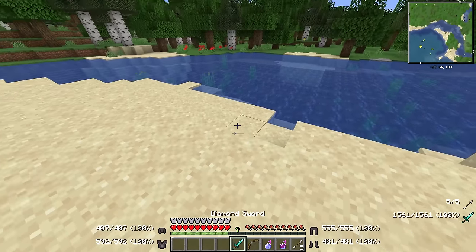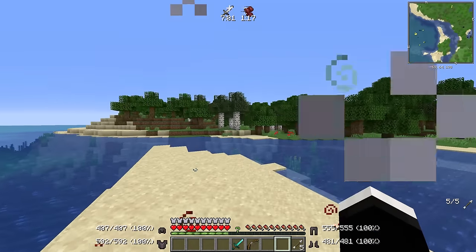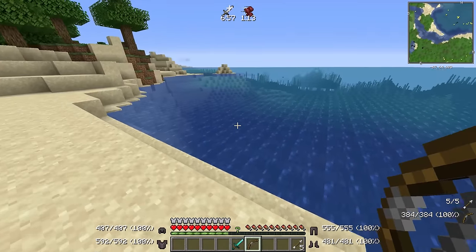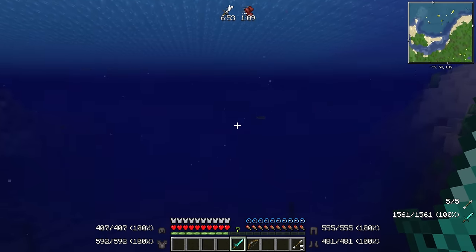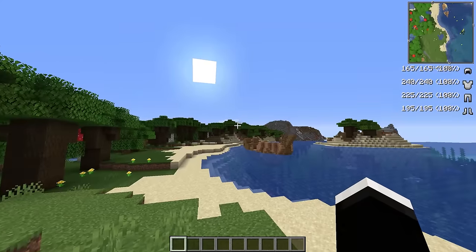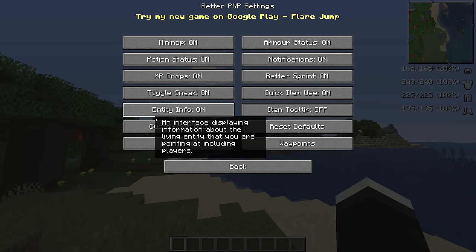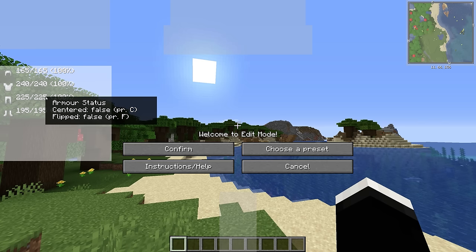The first mod I have for you guys today is the Better PvP mod. This mod for quite some time has been one of the best mods out there that just adds pretty much all the features you'll need for PvP. The mod gives you a minimap, status indicators, and really a bunch of other features that you will find tremendously helpful. The coolest part is that you can actually customize everything in game — the layout and what is activated. So if there's a feature you don't like, just turn it off.